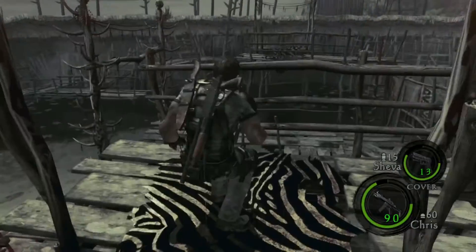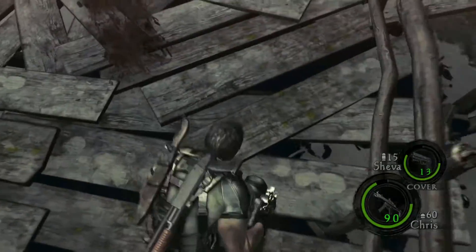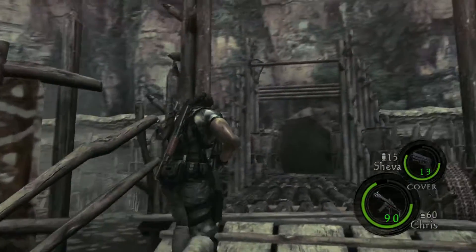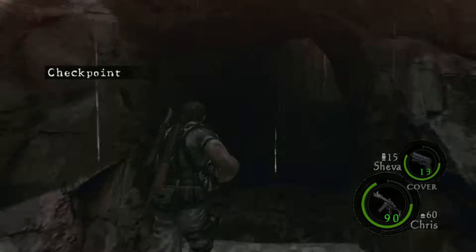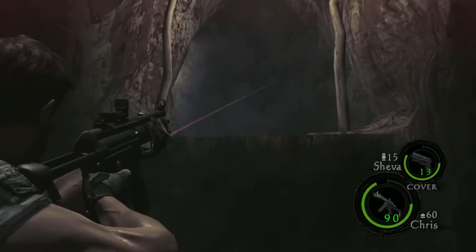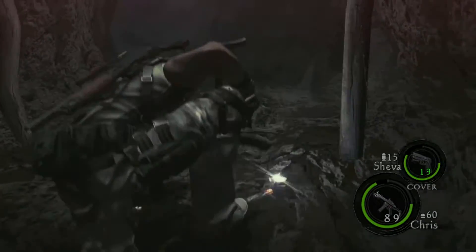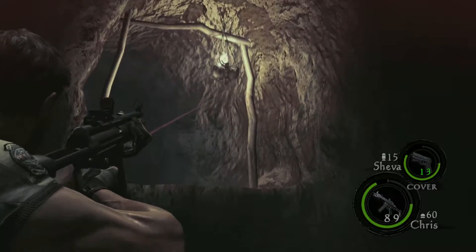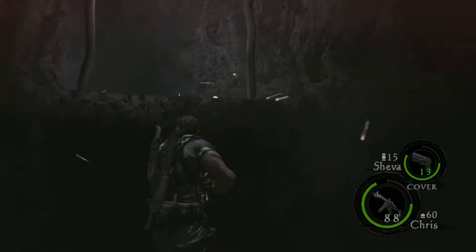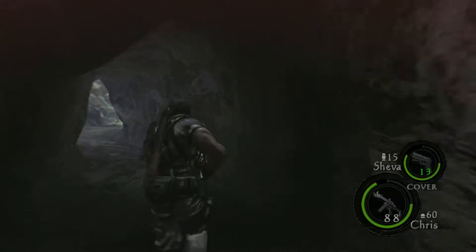You can come all the way back to Sheva and over the bridge. There are a couple of lanterns in this area — they have a ruby and a sapphire in them, so just shoot and grab the ruby and the sapphire.